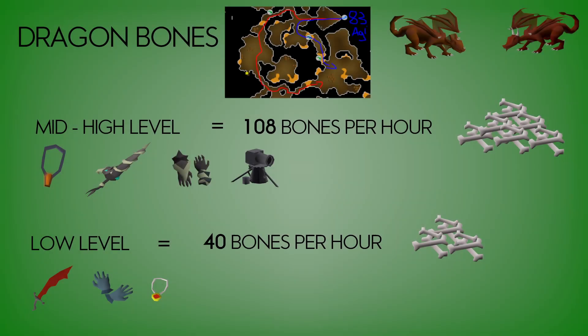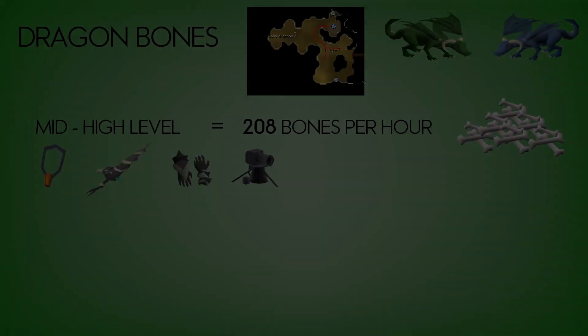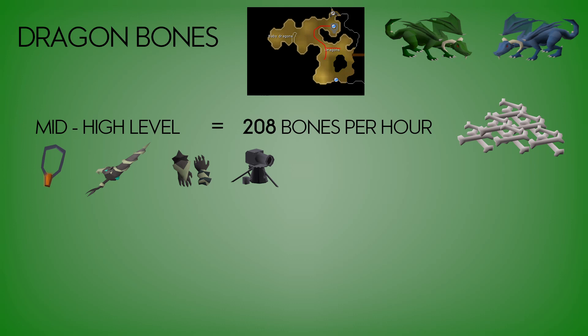Red dragons — we kept above 100 per hour, but it was only just. I didn't have the diary complete to get the shortcut, so it took a while to get there and back each time. We only got 108 bones per hour with a high level setup, and with a low level setup we only got 40 bones per hour. So if you are low level, I really don't advise going there.